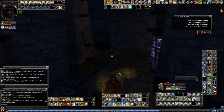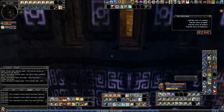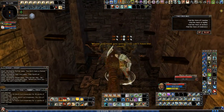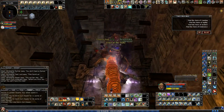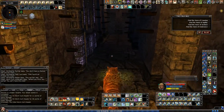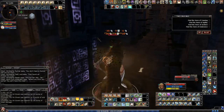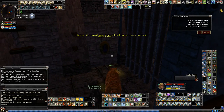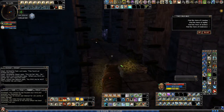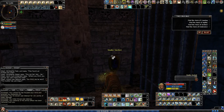Now we're heading to the second crest, which will be behind another eye door, right here. Then we're gonna head to the first crest slot — or sockets, whatever you call them. We need the eye door again. Now I happen to have the crest for this one. Apparently the slots also switch place — last time this was a bat socket.